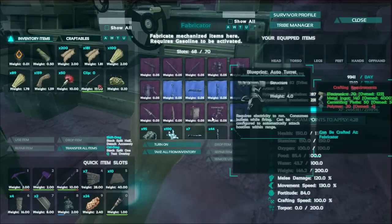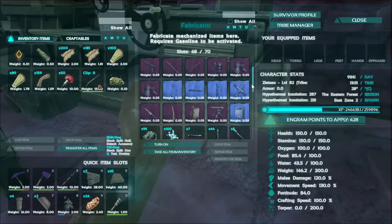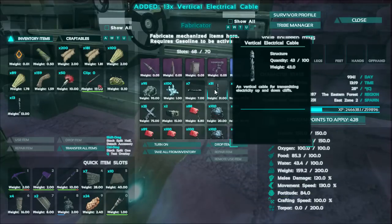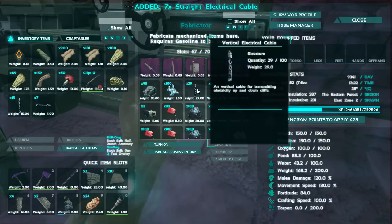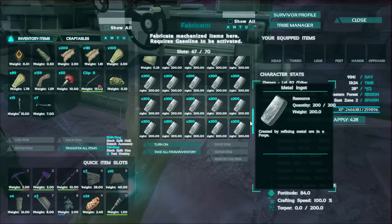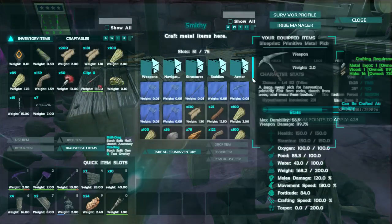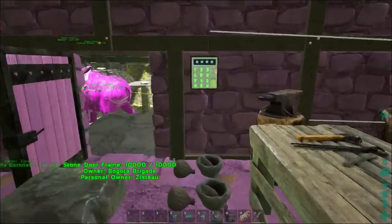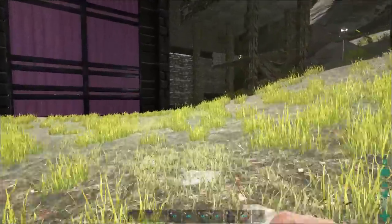In the Fabricator, I have a blueprint for auto turrets. They take 70 electronics, 140 metal ingots, 50 cementing paste, and 20 polymer each. I'm going to have to go kill some penguins to make more polymer, but I made two. I did several mining runs and made about 5,000 ingots of metal — so much that I didn't have room in the Fabricator and had to put the extra ones in the Smithy. That's going to go towards bullets, weapons, turrets, electrical cable, and all that kind of miscellaneous stuff.